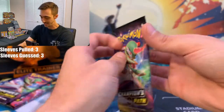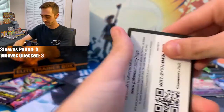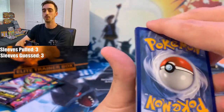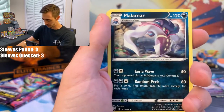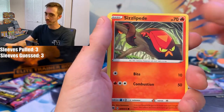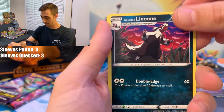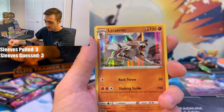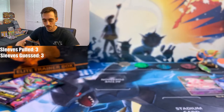Four packs left. Code card, four from the back — Water Energy! Maybe this will be a sign. Rotom Phone, Team Yell Grunt, Malamar, Weedle, Swablu, Carvanha — first Carvanha we've seen — Galarian Liepard. Reverse Holo is a Suspicious Food Tin. Next rare is Lycanroc Holo. Three packs left — we're pulling them all!